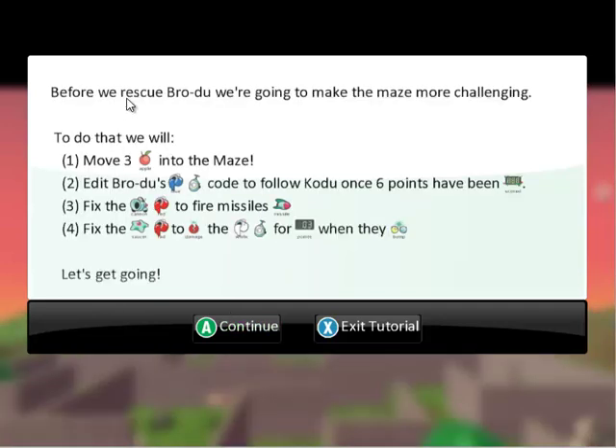Before we rescue him, we're going to make some changes. We're moving three apples and editing Brodu so we need six points rather than just three. We're fixing one of the cannons, which is red, to fire missiles properly. And we're fixing the red saucer to damage us and do three damage when we bump.